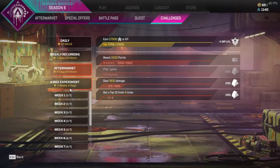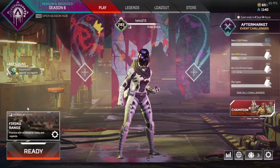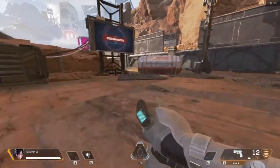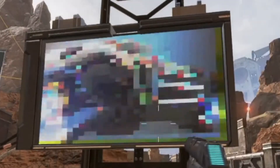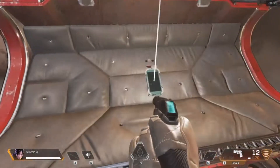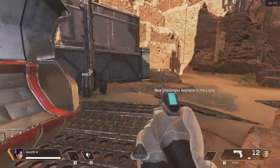Challenges done, experiments done, let's go meet her back up. Firing range right, once we completed them go take a look. Excellent, reckon it's time for round two - take this access key and have some fun. Wait, there was a hand there - is the robot not the one talking? New challenges available in the lobby.